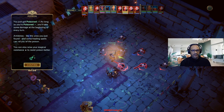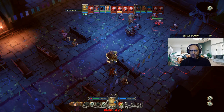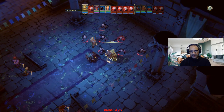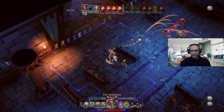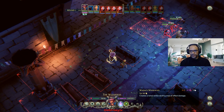Oh, picking on the barbarian — he just got poisoned. As long as you're poisoned, you'll take some damage at the beginning of every turn. Antidotes like the ones you just found and some healing spells can rid you of the poison. You can also raise your magical resistance to resist poison better. We have some broccoli, and I know the broccoli is doing it. We're going to move him up here and he's going to blast everybody with his belly. She is going to hit them with a whirlwind — that's as far as she can go. We'll take it.